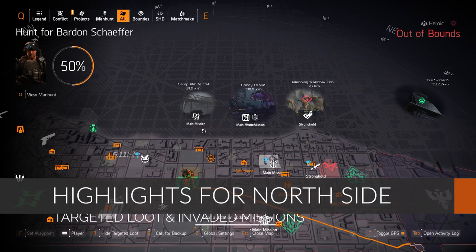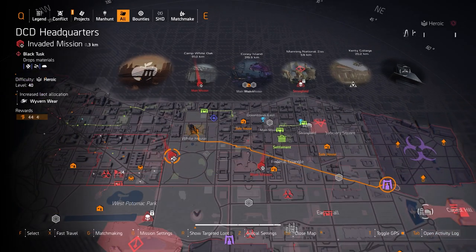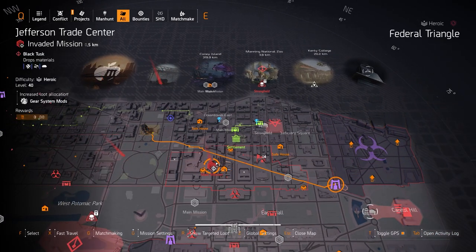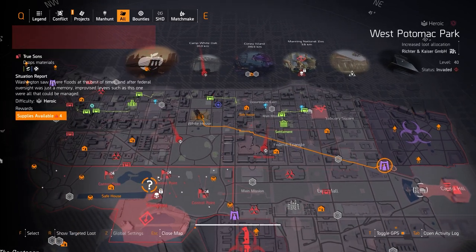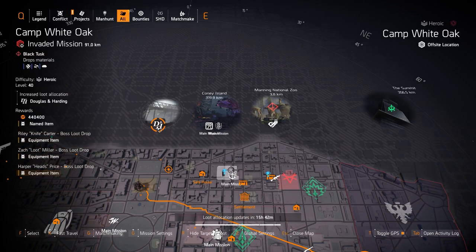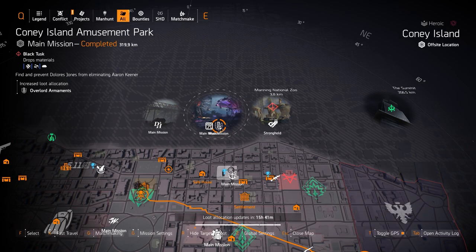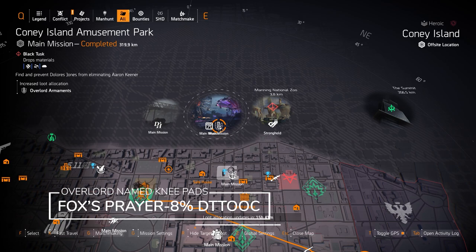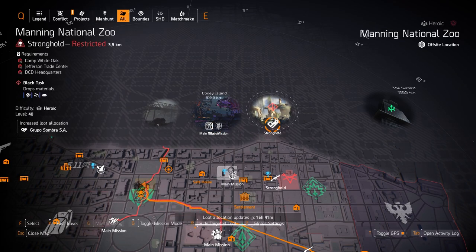On the north side targeted loot highlights, for invaded missions we've got Camp White Oak, DCD HQ, Jefferson Trade Center, Manning National Zoo, and then eventually Title Base stronghold. For targeted loot we've got D&H at Camp White Oak — that's the Punch Drunk mask which gives you 20 extra headshot damage baked right in. I also see Overlord at the amusement park, so you can get the Fox's Prayer knee pads which give you 8% damage to targets out of cover — that's multiplicative damage, the best damage in the game. Group of Sunbros at Manning National Zoo, one piece for DPS builds, two pieces for skill explosive damage builds.